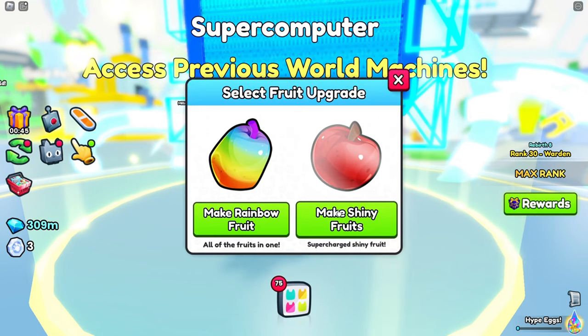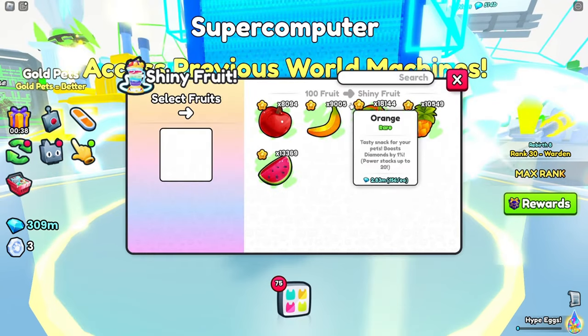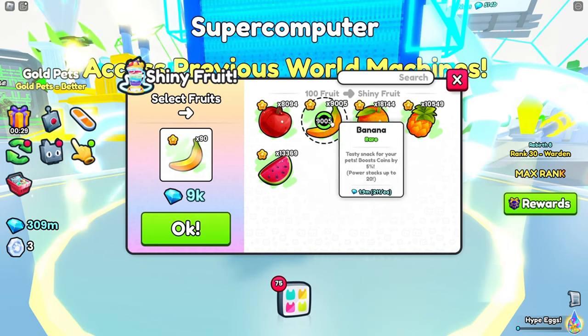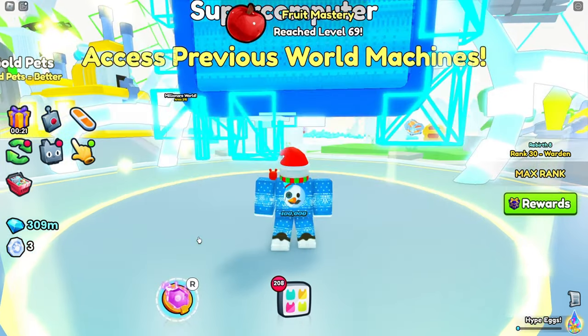To boost your gameplay, there's a boost exchange machine where you can spend Millionaire bucks on diamond boosts, drop chance boosts and egg luck boosts. These boosts can be active simultaneously, but only for 24 hours, so make the most of them.